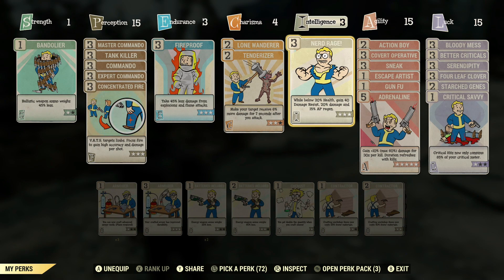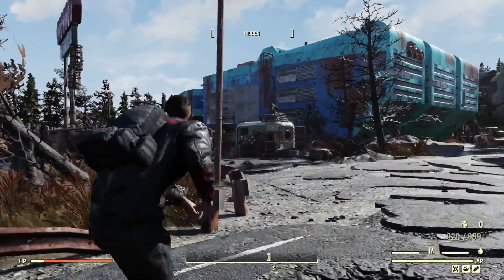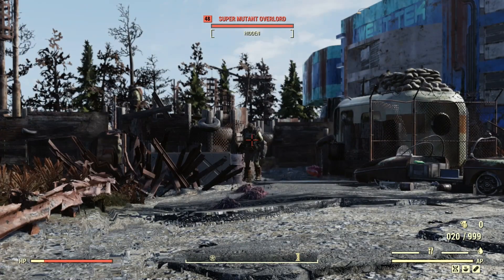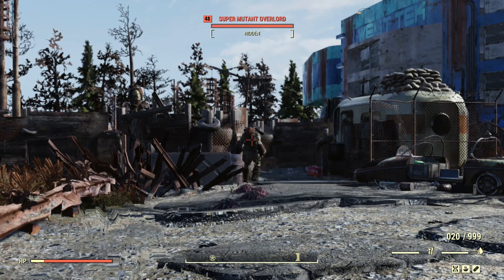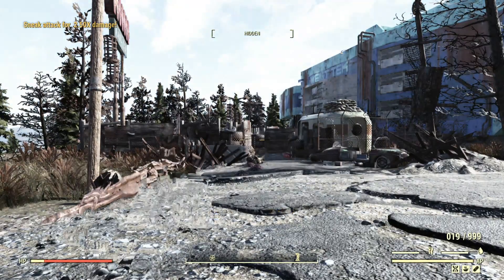I have no other sneak attack multiplier perk cards equipped, like Mr. Sandman, so let me show you what the 2.5 times damage looks like. It doesn't register in VATS, although you do get the damage multiplier in VATS, so don't think that if you use VATS you're not getting the multiplier — you are. It just doesn't register in the top left hand corner of the screen. I'm just gonna shoot this super mutant and you will see top left hand corner: sneak attack for 2.5 times damage.